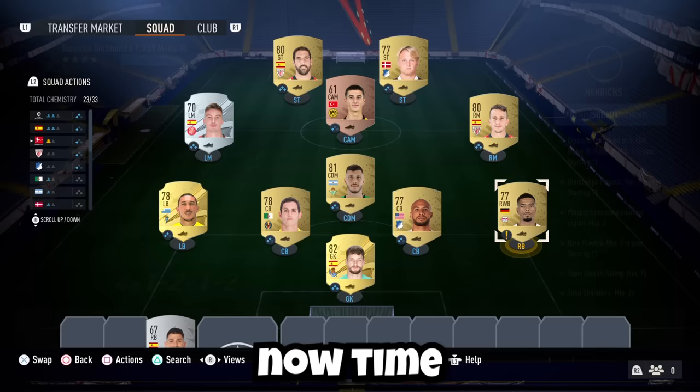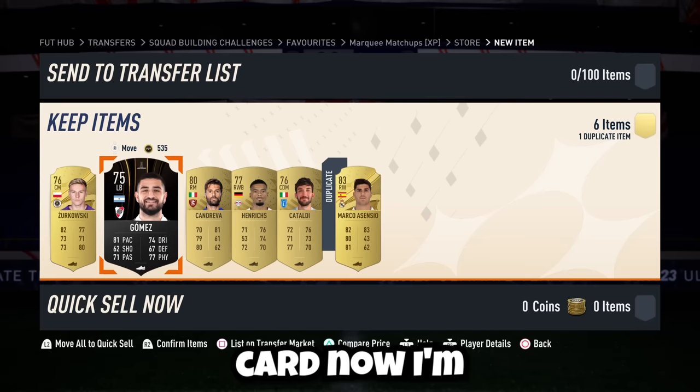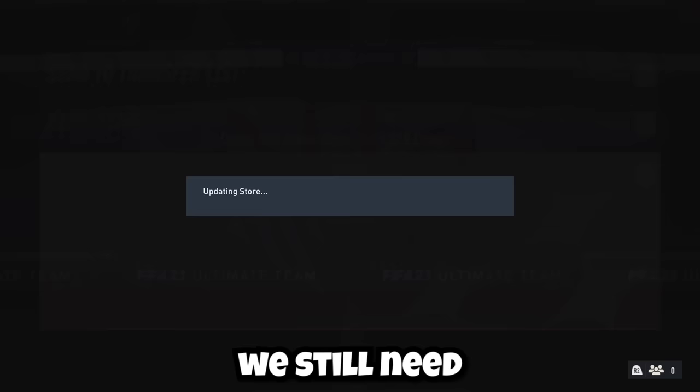I submitted the first squad, and it was now time to open the pack. We're going to get an 83-rated gold card. I'll quicksale most of the other players in this pack, and I believe Marco Asensio is worth about 1,700 coins. So from this pack alone we make about 2,700 coins, which means we're up 1,000 coins overall, but we still need about 12,000 coins to get Neymar.